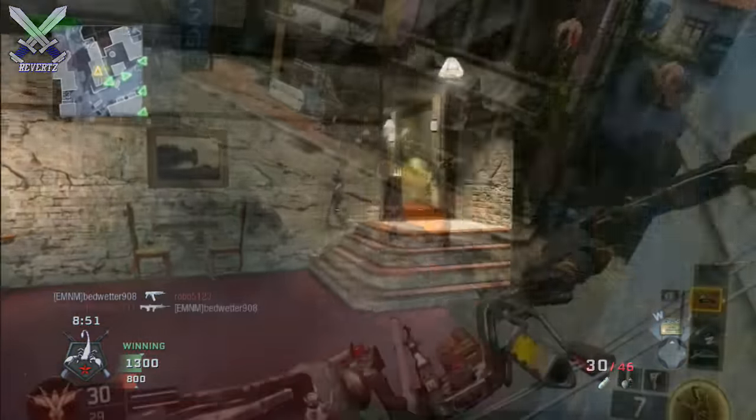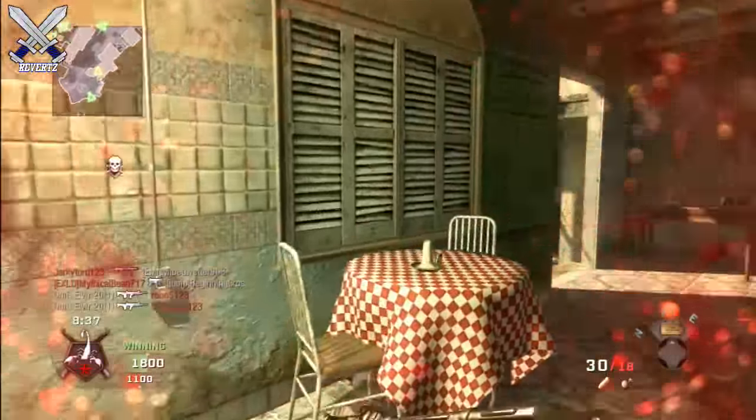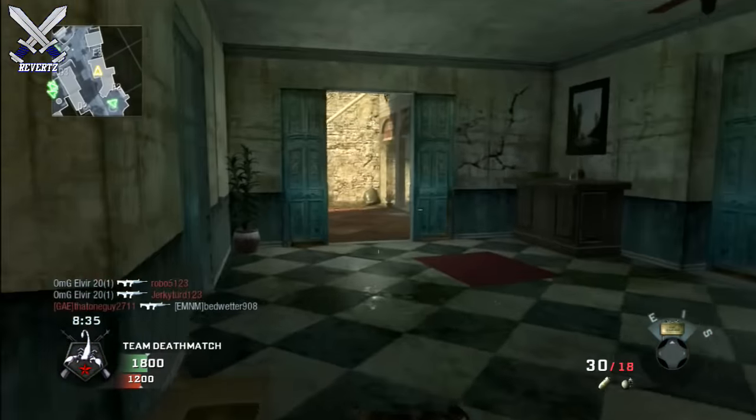Now for the second map, it's based in some sort of a city, which I absolutely love. I love maps that are based in cities like Favela from Modern Warfare 2, so I'm pretty excited about this map. We don't have any clues as to where the bombsite is going to be located or even the flag for domination, but if I had to guess I would say it's probably going to be located in the middle of one of these streets.